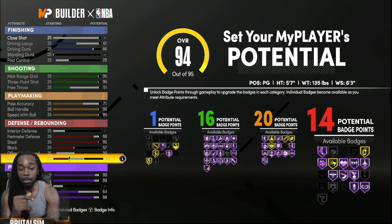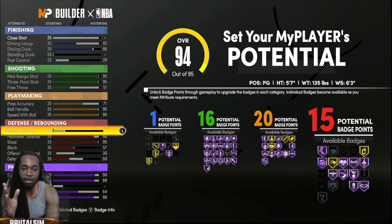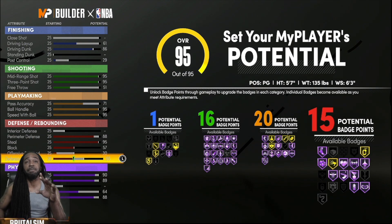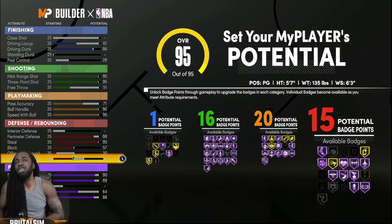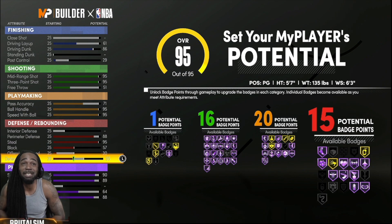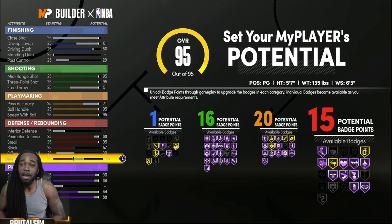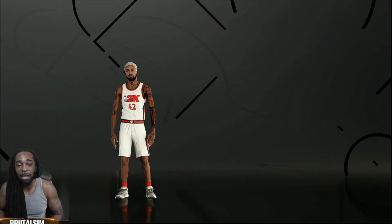You're not getting any badges with no arrows in those areas, so just put it here and call it a day. I got one finishing badge — who cares about that, to be quite honest. You can get bodies without finishing badges; you just gotta choose your dunks wisely and it's mostly based around speed. I got 16 on the shooting, which is solid — you can definitely kill with 16 shooting badges. You got 20 on the playmaking, which gives you enough ammo, and you got 15 defensively with this 5-7 build.